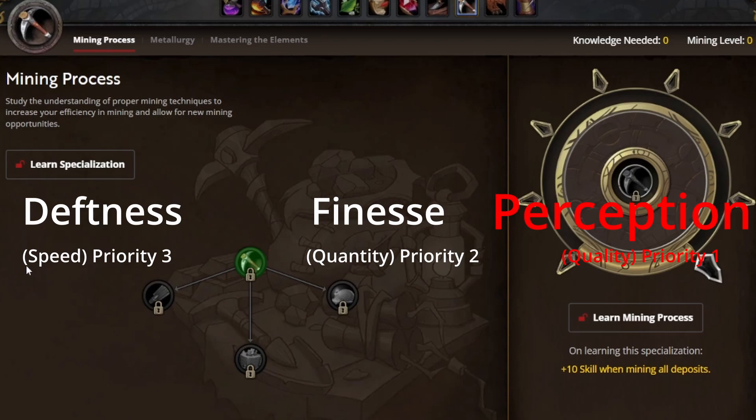So if I can extract more chaserite ore by having higher perception, that's what I'm going to focus on. Looking at the other two — deftness and finesse — having a faster mining speed is nice, but overall I feel like finesse is going to be way more valuable. We'll get more into that when we get into the specialization tree.